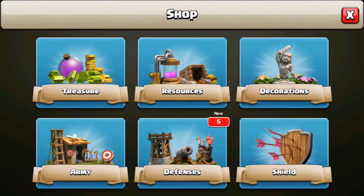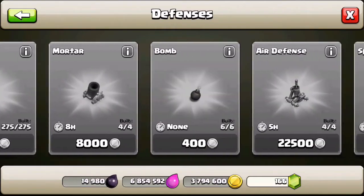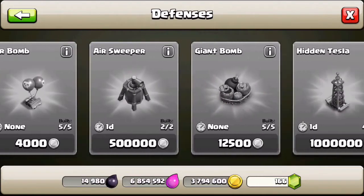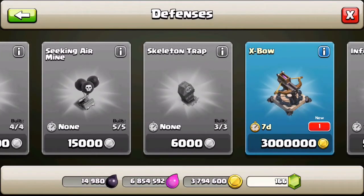First of all, if you upgrade to Town Hall 11 you're going to be getting the classic pair of defenses with both the cannon and the archer tower. Also you will be getting an additional wizard tower for some extra splash damage, and finally you will be getting a fourth expo. It looks like you're going to be getting a significant amount of defenses if you upgrade to TH11.